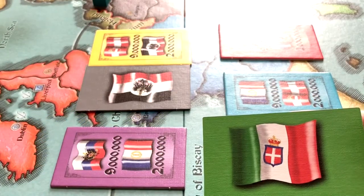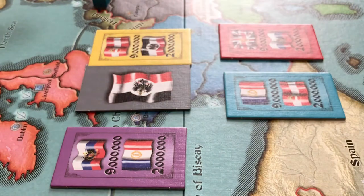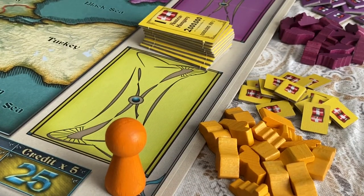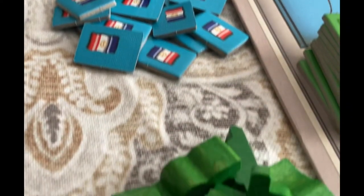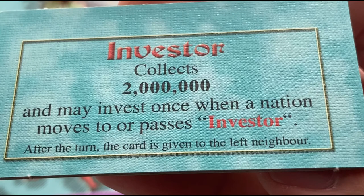Once the game is set up, no matter the player count, each player should have control of at least one country. The turn marker is given to the player who controls Austria-Hungary at the beginning of the game. After that, play will continue clockwise in order of the nations along the edge of the game board.